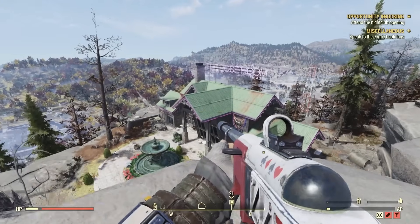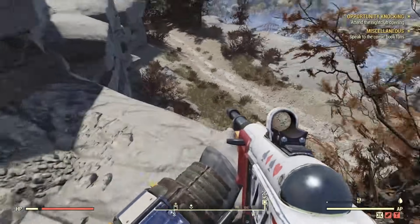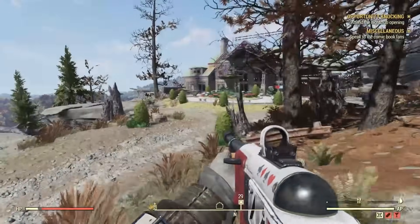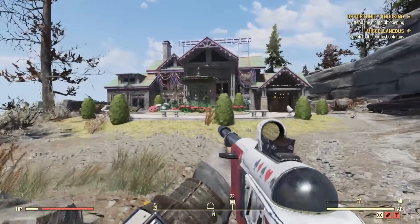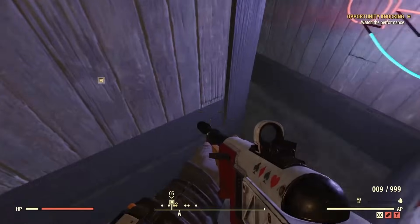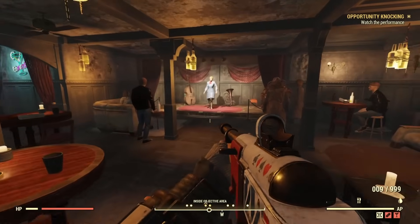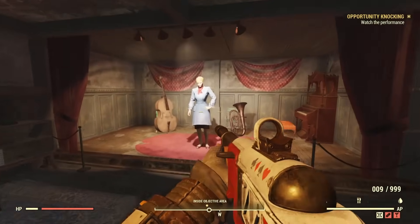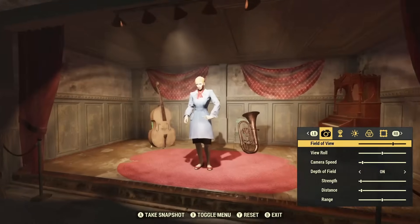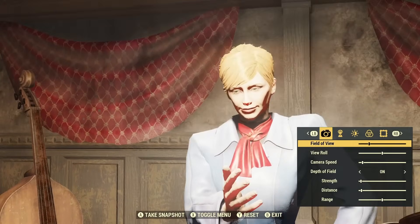First things first, the new DLC has arrived bringing in a whole new questline. It starts off in Appalachia with the old Ingram Mansion, but now it's called the Rose Room, which is the new home to one of Atlantic City's famous families. I've played around an hour or so and I'm genuinely surprised at how much I'm actually enjoying this. It ties Atlantic City as well as Appalachia together, and it's actually a lot of fun. It's not simple fetch quests — you're actually doing different things, which we haven't really seen before.